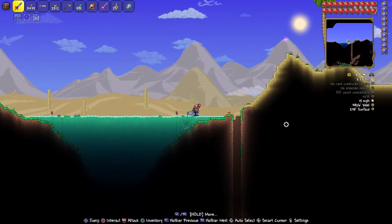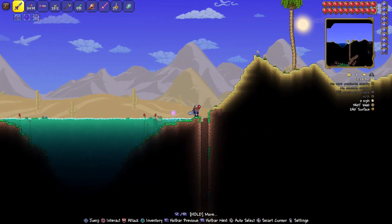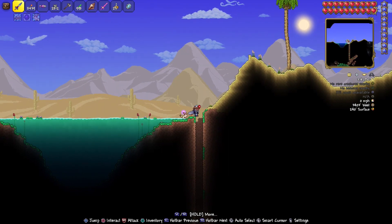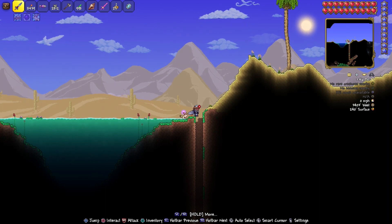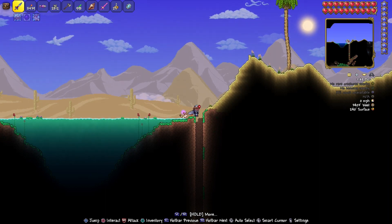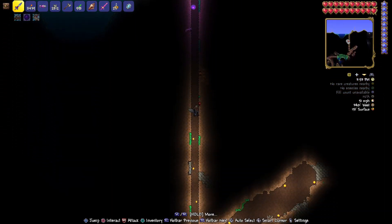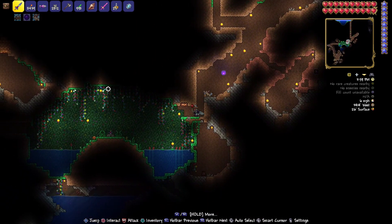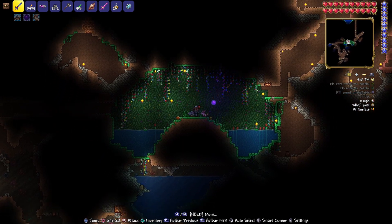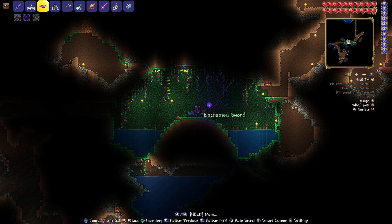We're going to stop right about here to get away from the water. And once again, Broken Minds, thank you so much for pointing this out — they commented, 'Hey, if you go to the left instead, you can find the Enchanted Sword.' Broken Minds, you're amazing, we appreciate you. We are at 3403 West by 240 Surface. We dug on down here — you want to be a little bit more that way, but it's fine. Dig on down a little bit more, and when you get down in here, there she is. When you get to 3465 West by 14 Surface, pop it open — and there we go, there's your Enchanted Sword.